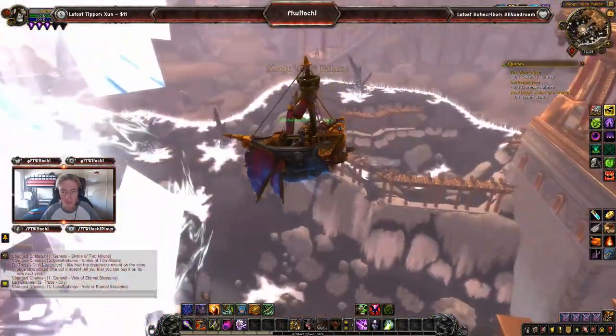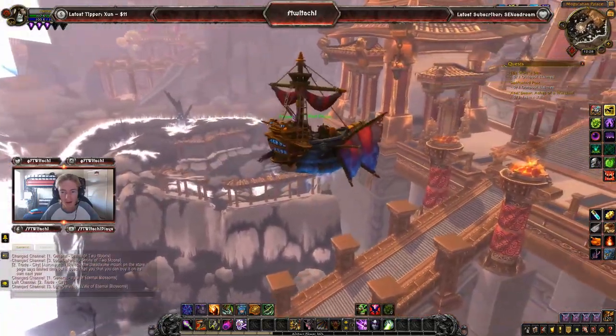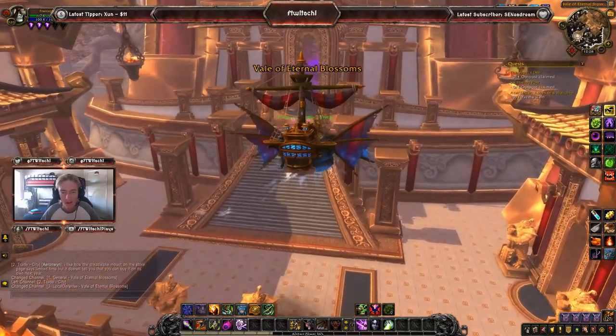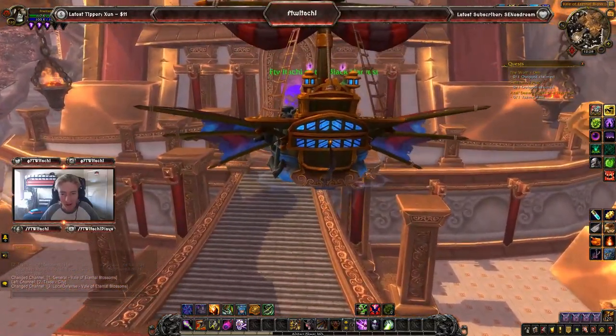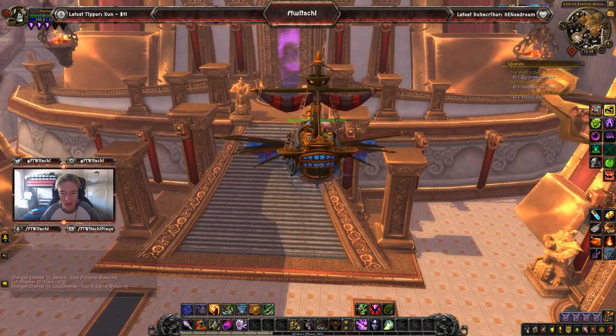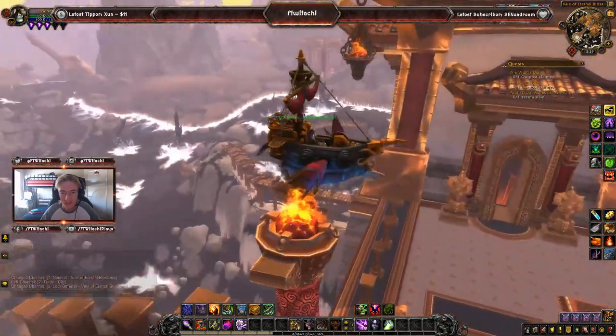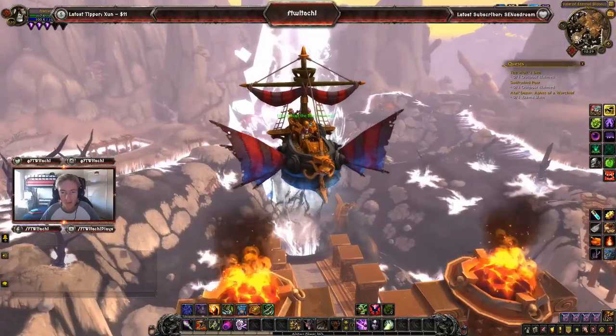Oh my gosh, I'm in a freaking flying ship! It looks like a face in the back — look at that. The two lights on top are the eyes, with the windows forming a face. God damn!